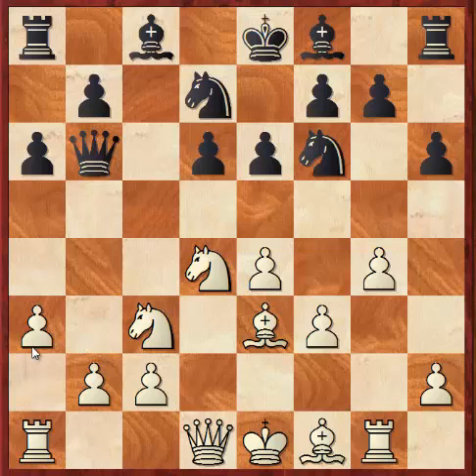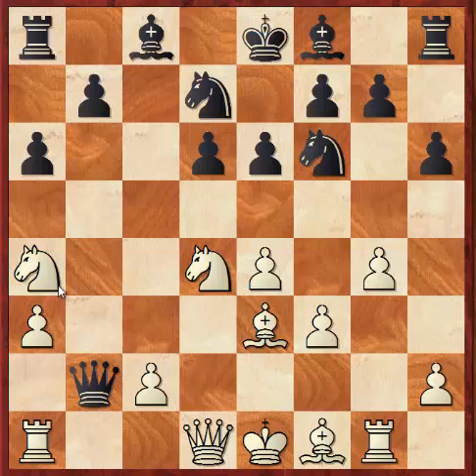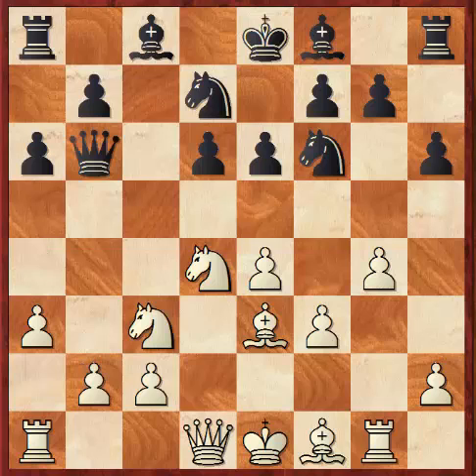So Kasparov plays a3, and the reason he plays a3 is he actually stops black from taking on b2. If black takes on b2, then we have a knight at a4, and believe it or not the queen is trapped. So that's not what black is going to want to do. So after a3, Kasparov decided to play knight e5 instead — getting a knight into a nice outpost in the middle of the board, and maybe even having some ideas of taking on f3 in the future.